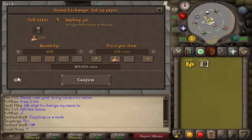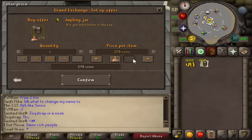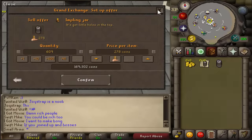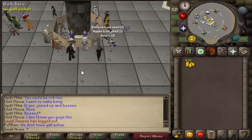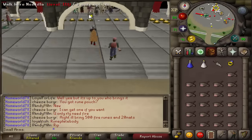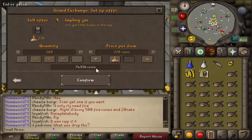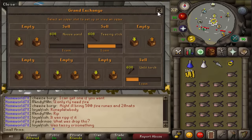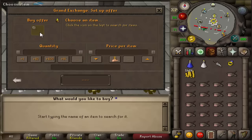I got lucky with some of this stuff and it sold instantly, but even if it does sell, a lot of it only sells for about 1GP each — that's like 2K for all 2,000 items. I waited about 2 hours, did some Slayer, came back and everything had pretty much sold. Some stuff like the newt swans aren't selling at 1GP each, and even if they did, that's another 600GP — hardly anything, doesn't really matter.